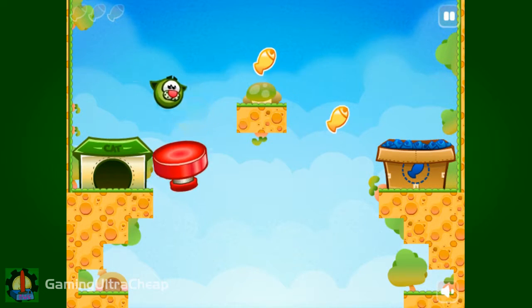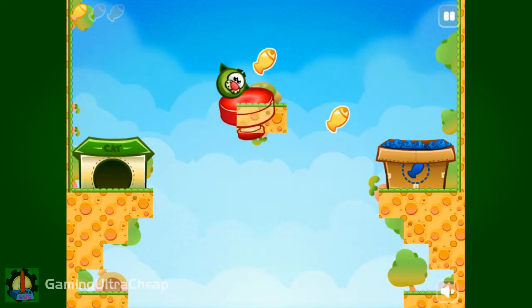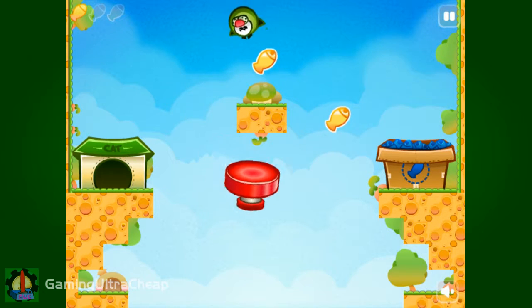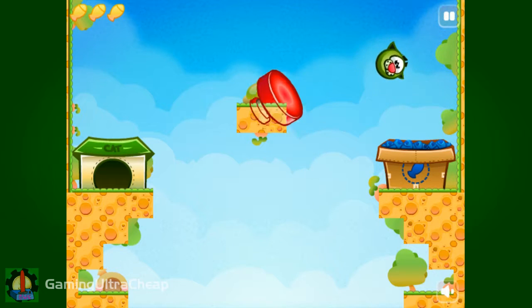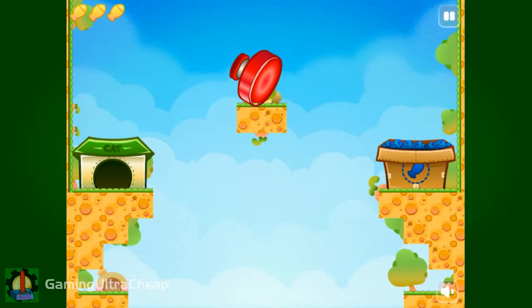This is level two. A little tricky here. The cat gets that bit of fish. And then we come over this way, and that is perfect.